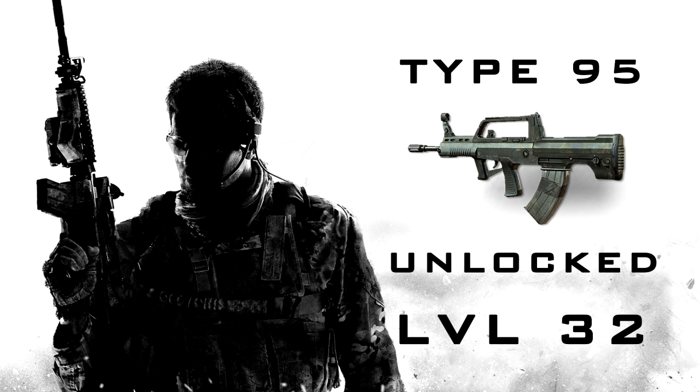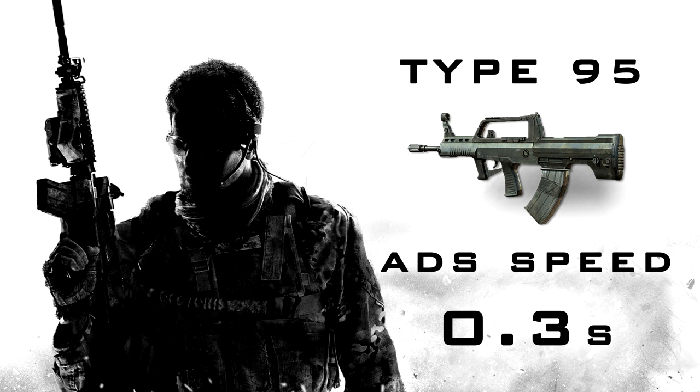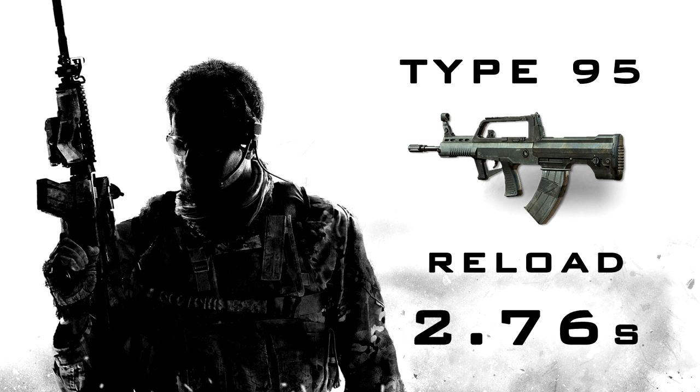The Type 95 is a 3 round burst rifle and is unlocked at level 32. Magazine size is average for assault rifles at 30 rounds per magazine. With extended mags, the capacity is increased by 50% to 45 rounds. ADS speed is also typical of assault rifles at 3 tenths of a second. The time it takes to reload is average at 2.76 seconds.